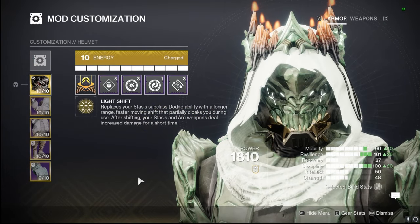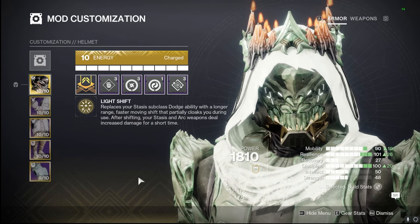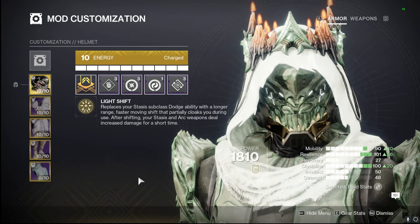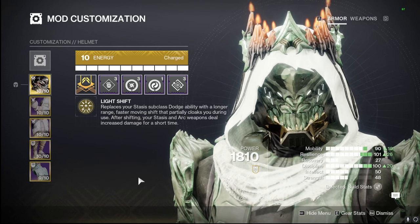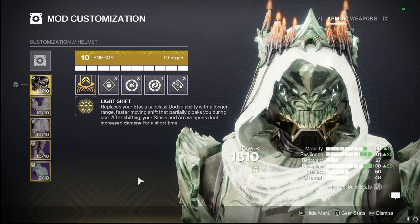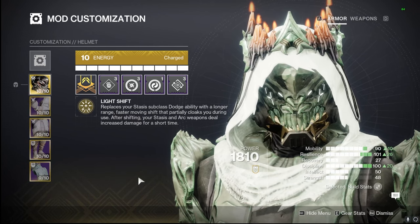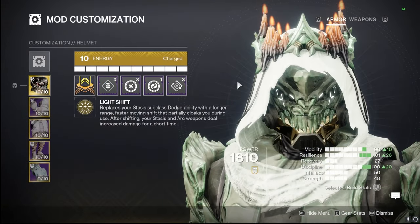The Mask of Baccarus with Light Shift replaces your Stasis subclass dodge ability with a longer range, faster moving shift that partially cloaks you during use. After shifting, your Stasis and Arc weapons gain increased damage for a short time. Like I said, it is that times 4 — like we have for armor surges on our boots that go up to times 3, but this exotic pushes it to times 4. It doesn't pair with surge mods on our boots, so that's why we're not using them.